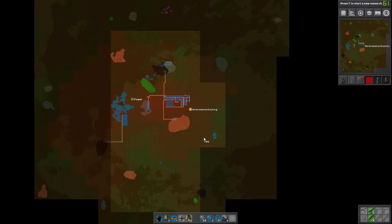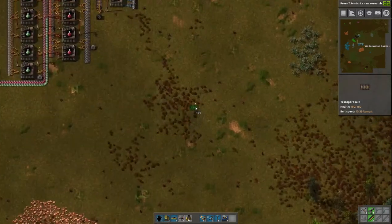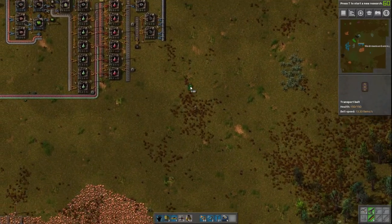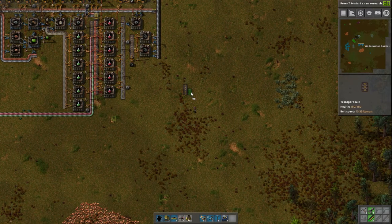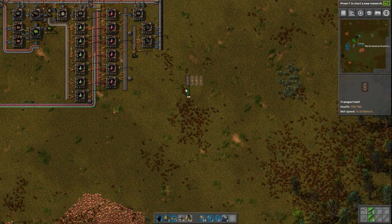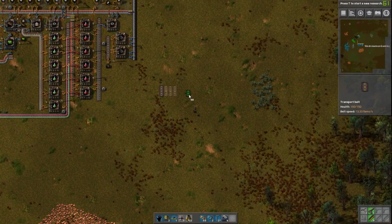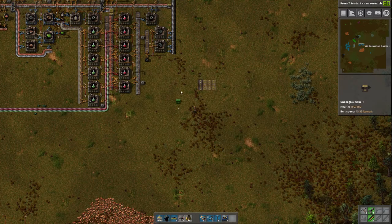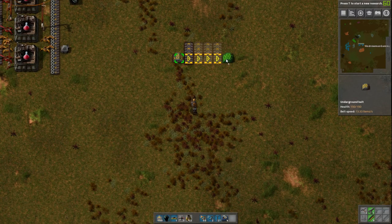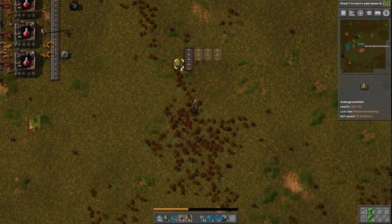I've looked at the map and decided I want to run a bus going from south to north. Our factory stuff is going to be up here, and our big smelting area is going to be over in this big tree place. We're going to have a lot of trees to clear before we can get the full smelting array down. But first let's think about what we want to include on the bus. If you want to plan things out in Factorio you can hold shift and click things down to make ghost images. We're going to want our bus to have a line of four belts, because underground belts can only go four spaces, so four is the most efficient configuration.